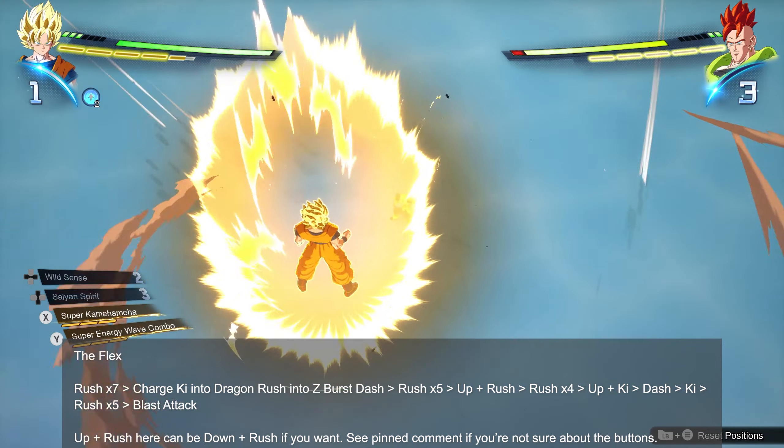We also need to talk about the rolling hammer, which is a super useful mechanic — though not everybody has this move. The rolling hammer is a series of hits that, if they land, will turn the opponent around. For example, for End of Z Goku, it's three rush attacks and then one ki attack, and it turns the opponent around. After that, you can start going to town with your combos. Rolling hammers can be blocked, so they're not perfect, but it's just another tool in your arsenal.